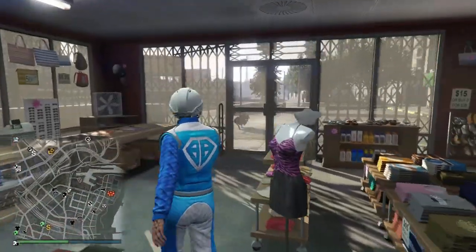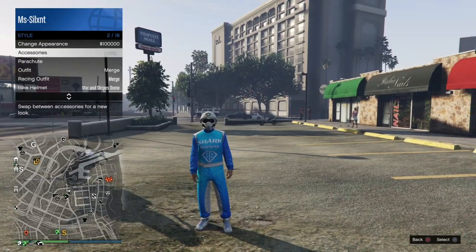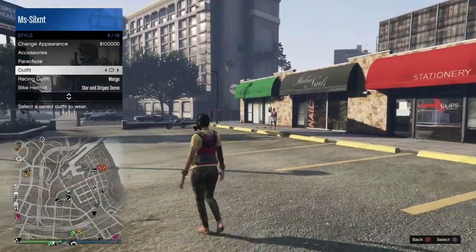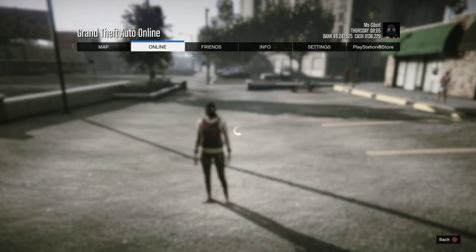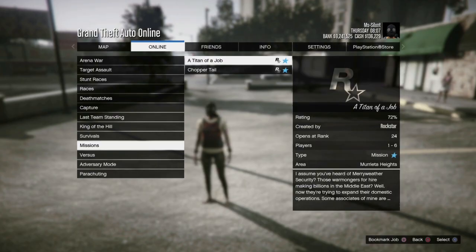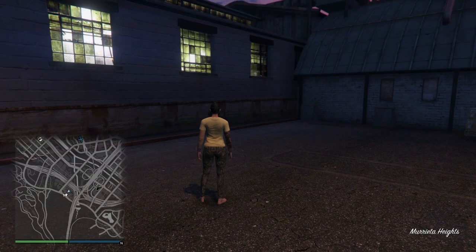Once we've got those two outfits saved we're going to go outside and spam the C1 outfit for about 10 seconds, walk around, close the interaction menu, let the safe circle finish, and then we're going to open up the Rockstar created mission Titan of a Job.